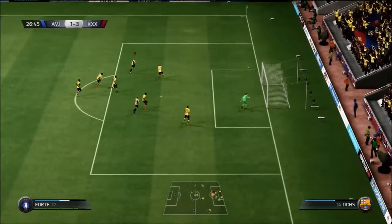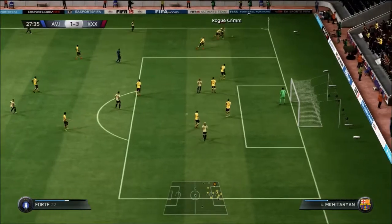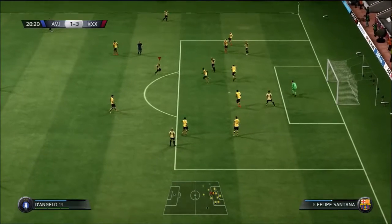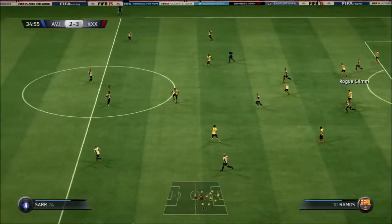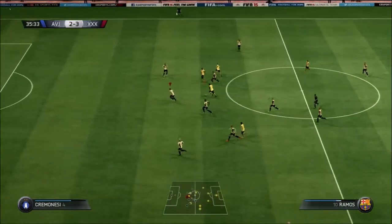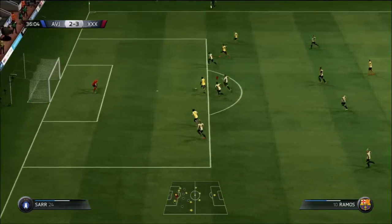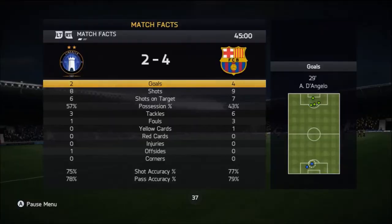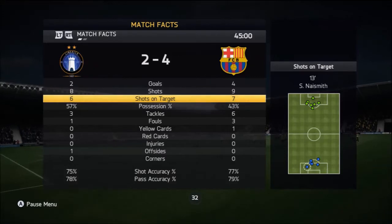Naismith does a nice skill run and hits the post. Forte holds it up, passes to D'Angelo, who takes a nice touch for a bronze player and sends it into the back of the net to get us back into the game. But a very quick one-two play and Ramos gets one back immediately. At halftime it's 4-2 — six goals in the first half, absolutely insane. I had more possession and dominated shots, but that's just how it is sometimes.